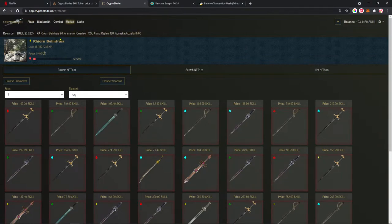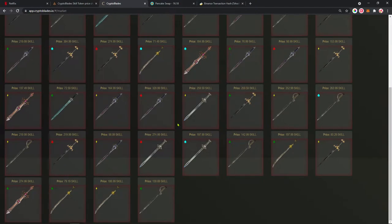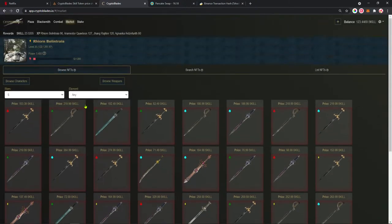If you've never played this game before, it's quite simple — you just need some SKILL and some BNB to start playing. They just released the market, so as you can see I'm on the market right now. I have all the five-star weapons listed here for sale, and the cheapest five-star weapon is 72 SKILL.